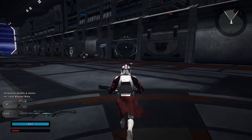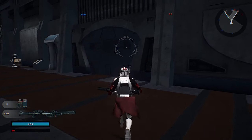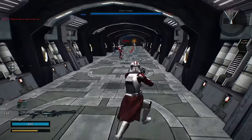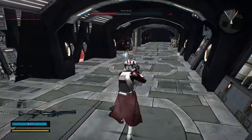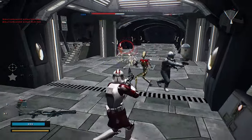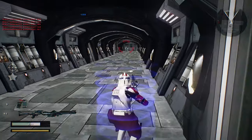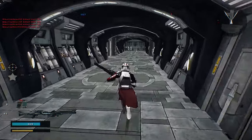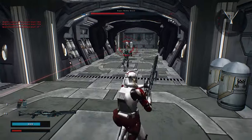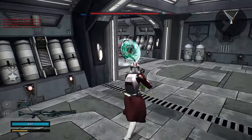What else you got here? Oh, you have a health and ammo dispenser as well — that's good. Let's see if we can take any of the command posts back here now. I got two of them, got some more health and ammo.